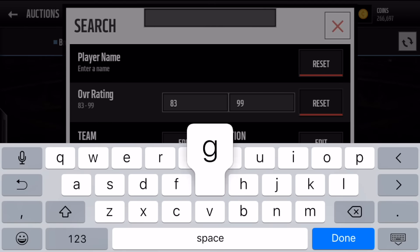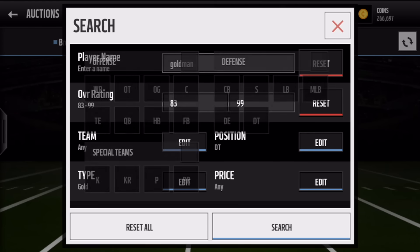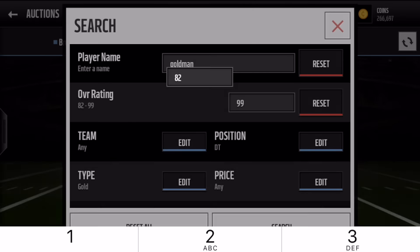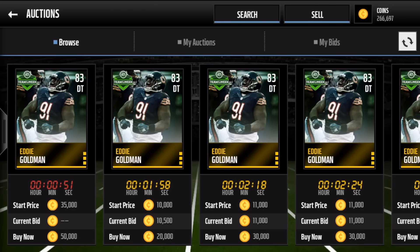Then we got Eddie Goldman. Put him on defensive tackle — 83 defensive tackle. Check out the stats on that one. Week 13 for that again, which is what we want to see.